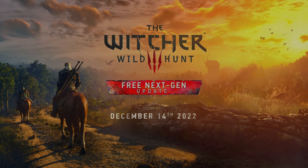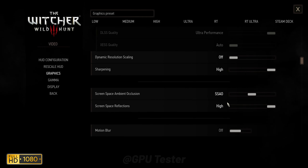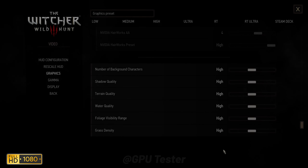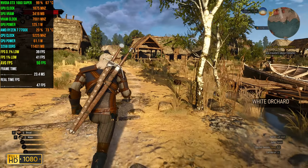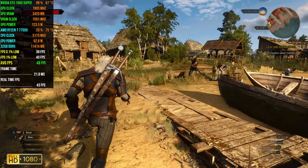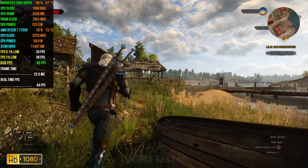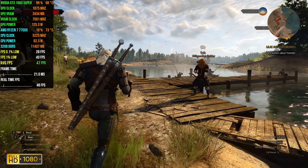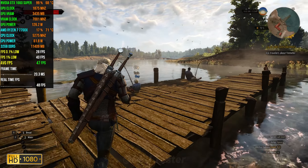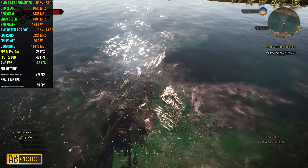Next game on the list is The Witcher 3: Wild Hunt. We're going to be playing this game at 1080p using the high settings. We're also using the next-gen update — although it does improve visual quality, it also affects performance and is way more GPU demanding. In terms of FPS you get an average of 42, 1% lows of 40, and 0.1% lows of 32.